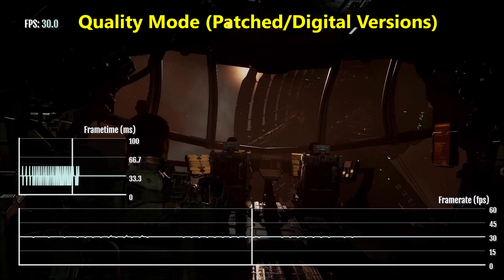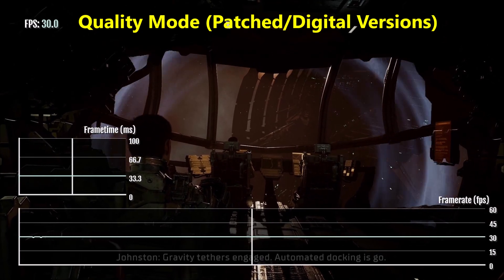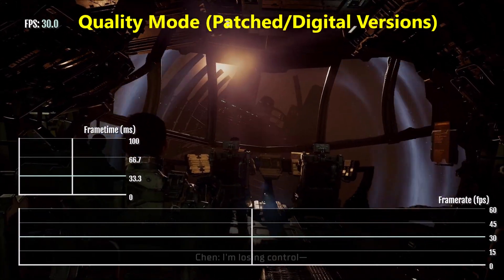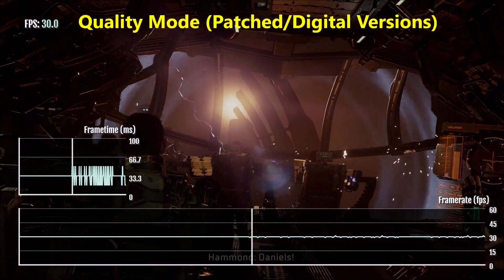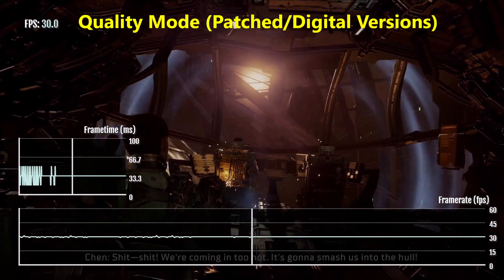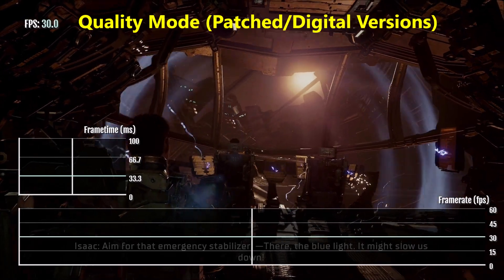So if you're like me, you might prefer playing games in the highest quality possible, which means you play in quality mode. I know that's kind of controversial — a lot of people will swear by performance mode. But personally, I can tolerate the 30 FPS in quality mode. It's not that bad, and you get used to it after a while.